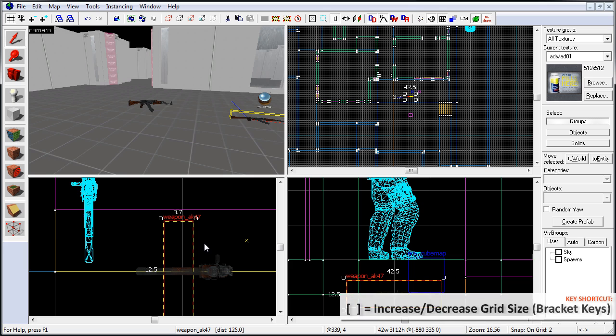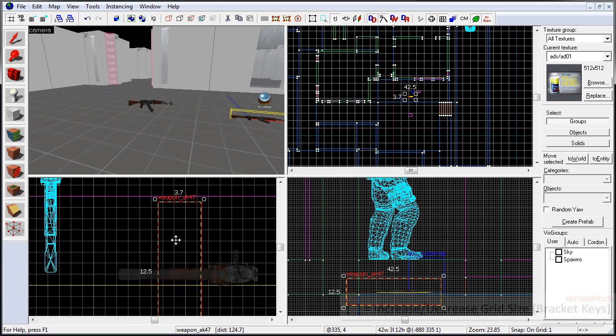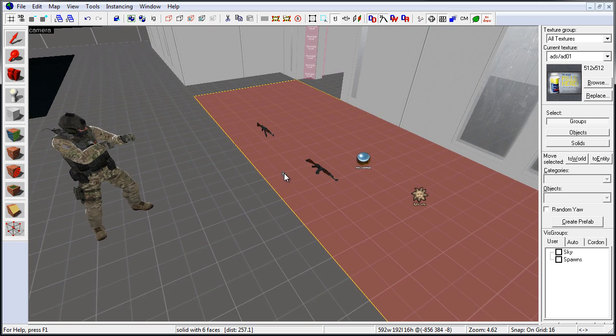We may need to use the bracket keys to set the snap grid to one so we can align this properly. And here back in the perspective viewport we have the weapon placed on the ground.